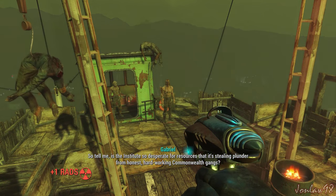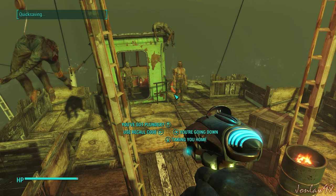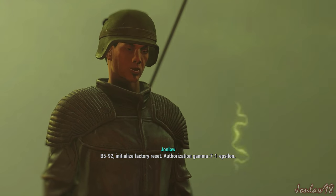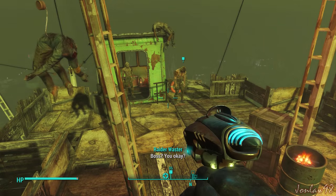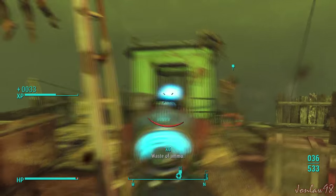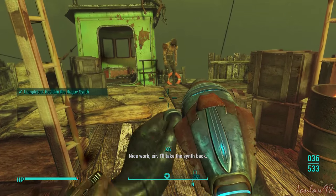Stealing plunder from honest, hard-working Commonwealth gangs. B-592, initialize factory reset, authorization gamma-71-epsilon. Boss? You okay? Gabriel, can you hear me? This place is nicer with operators. They did something to him. Nice work, sir.